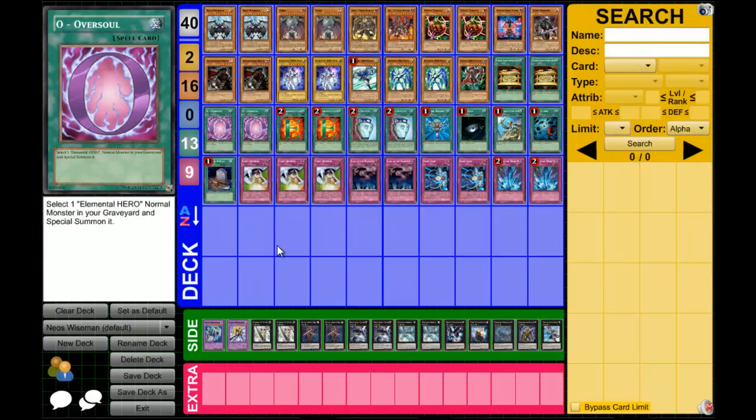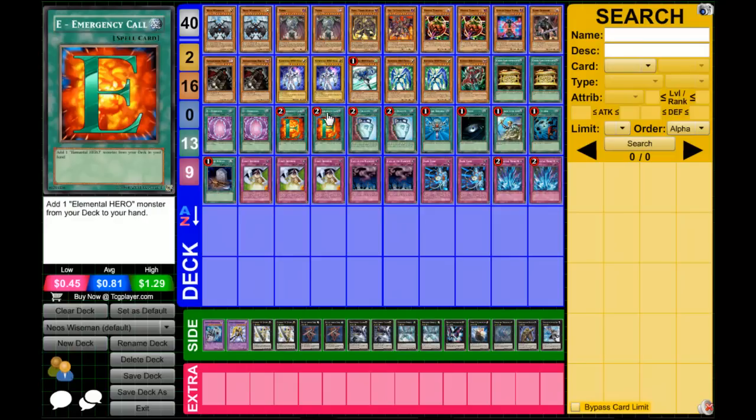We have O-Oversoul. This is mainly for when Neos is in the graveyard, whether I put him there with Foolish or sent him there with Prisma. Just being able to bring him back from the graveyard when I'm ready — move from play the Stygian, special summon Yubel from my hand, O-Oversoul, bring out the Neos. Instead of waiting that turn for Call to be ready, it's just a spell card — basically Monster Reborn for Neos. We have two E-Emergency Calls. It can let me get any Elemental Hero from my deck to my hand. If Necro Shade's in the graveyard and I'm ready to go, just play E-Emergency Call and get Neos to my hand, or I can get Stratos and then search Neos or Prisma. Lots of connections — the deck needs lots of connections to prepare to summon Neos Wiseman.